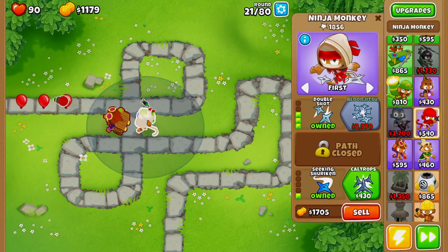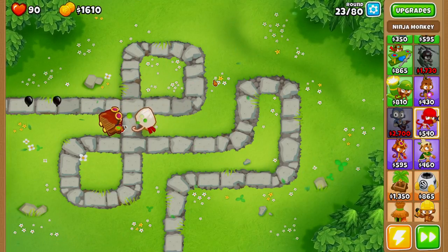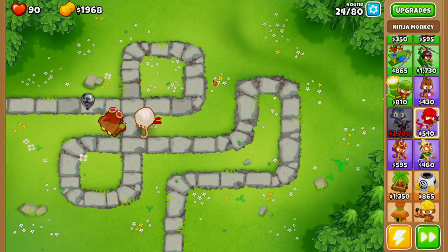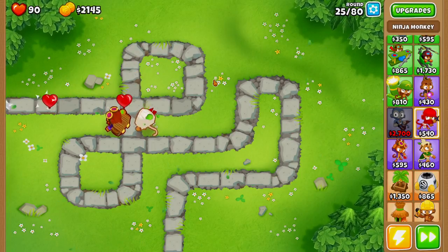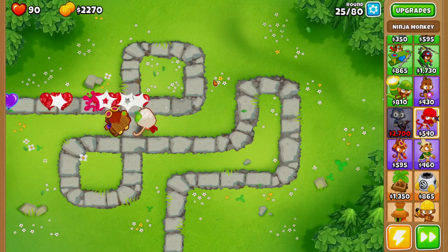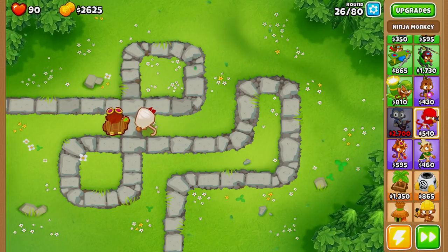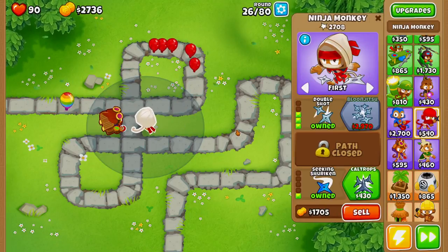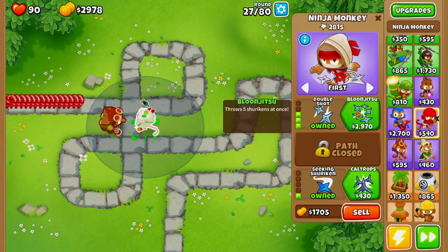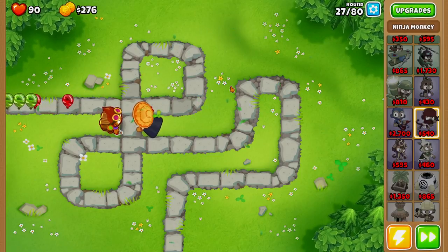Some of the things that make alternate balloon rounds hard are the reinforced MOAB balloons — those definitely pose a challenge for any composition. I'm going to show you a tower that will change this mode from alternate balloon rounds to feeling like a normal hard mode game. The best tower to do that is the mortar monkey. Unfortunately it's expensive, so we won't be able to afford it until mid-game — but it is one of the first towers we get past round 40.